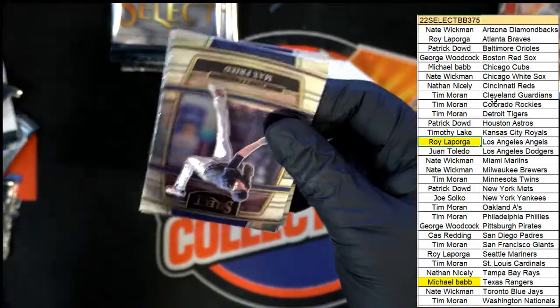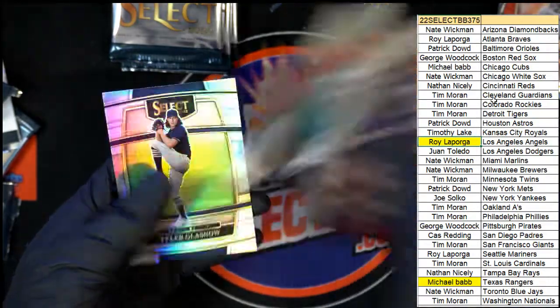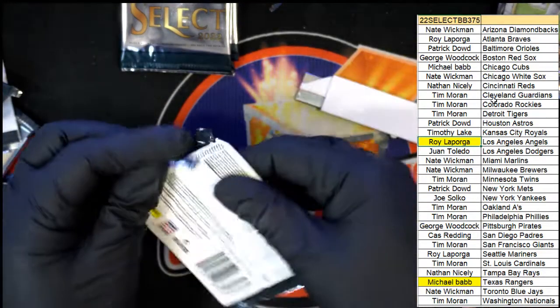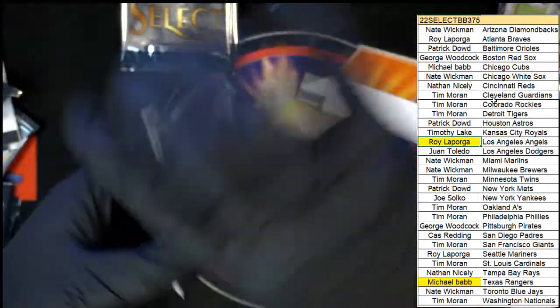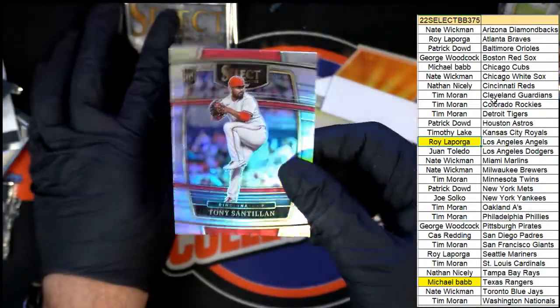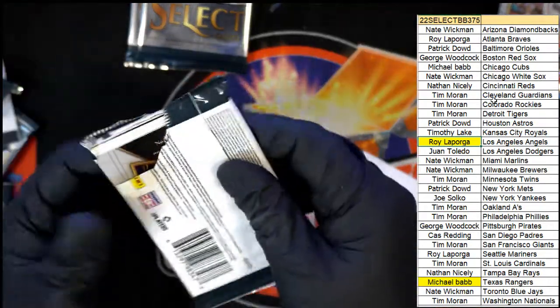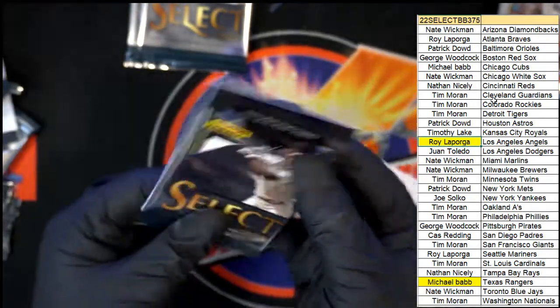So we've had a Moonshots, we've had a Sparks, we've had a three of five Prism - what else is coming out of here? Here's a Rays Glasno Prism Concourse. Alvarez Premiere Silver, Santillian - that's a rookie silver for the Reds for Nathan. A rookie silver card.